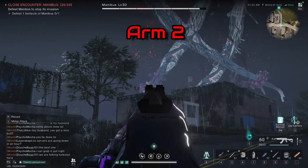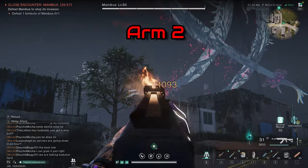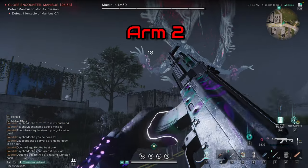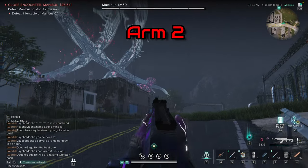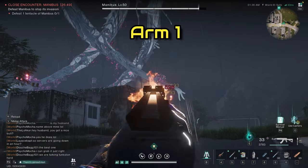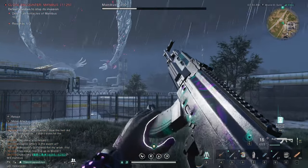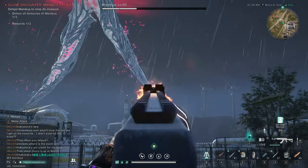Each arm of Manibus is a separate health bar. Thankfully, attacking one of the arms and then switching to another one will not reset the health. Simply put, you need to survive and just do enough damage within the time frame.